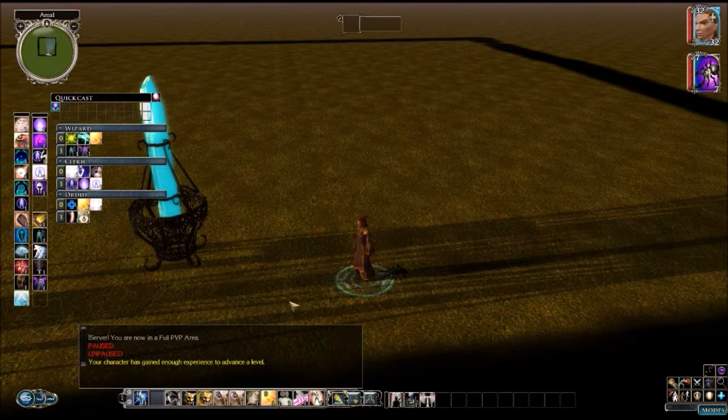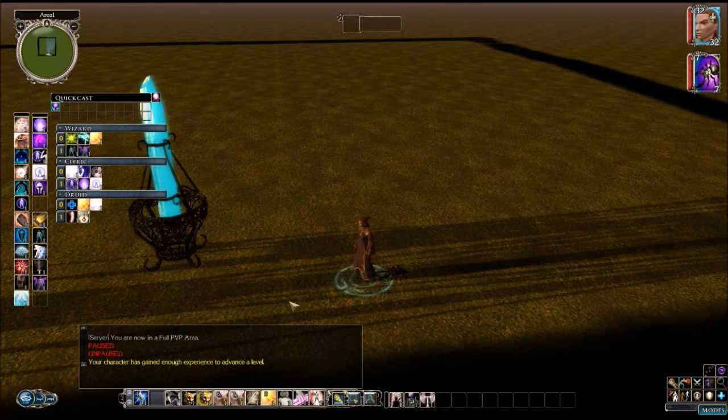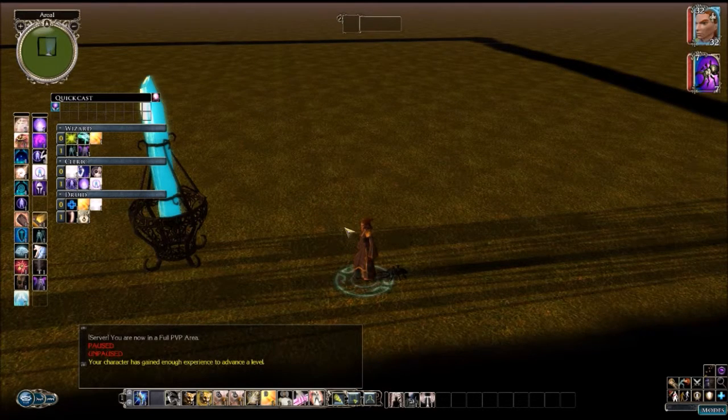Welcome back everybody, it's Brother Mutant here. We are continuing our discussion on ways to improve your armor class. This is the sixth way, called Dodge Bonus.